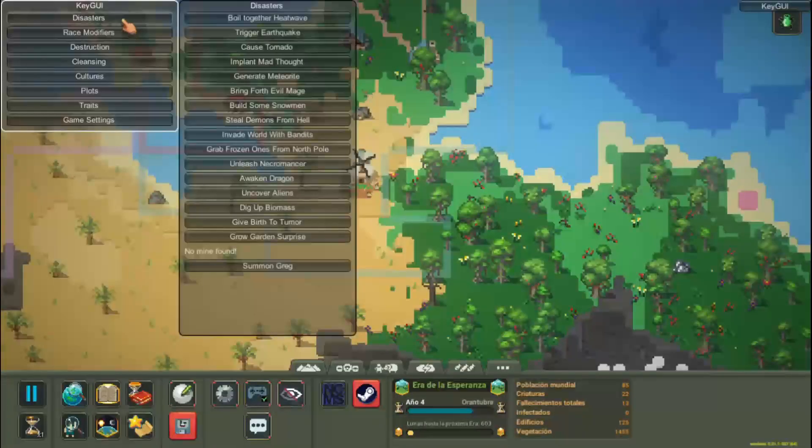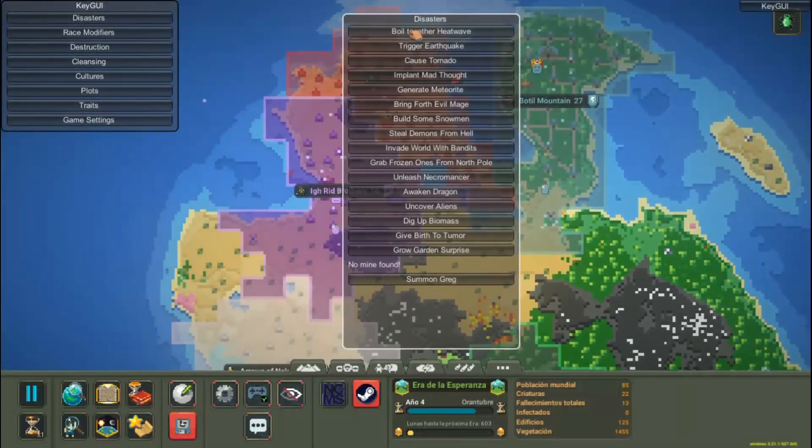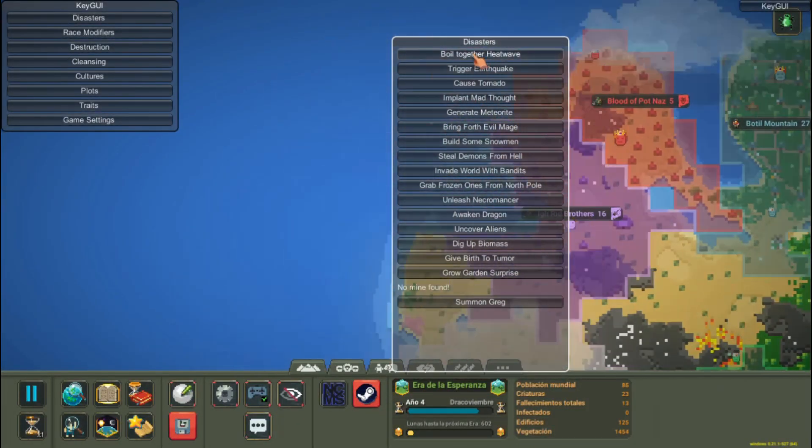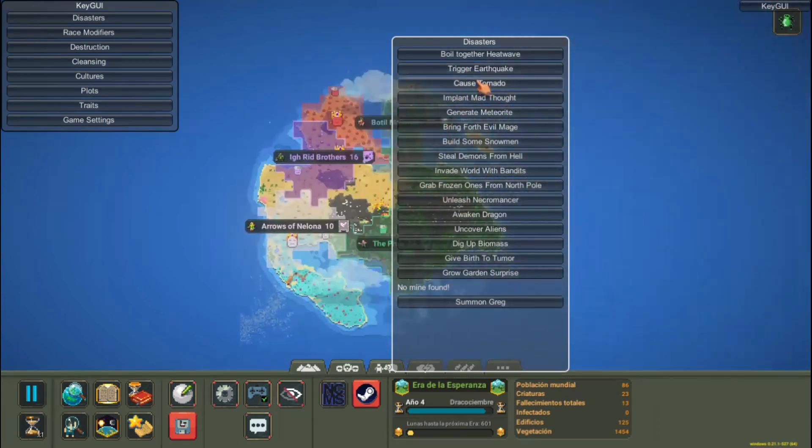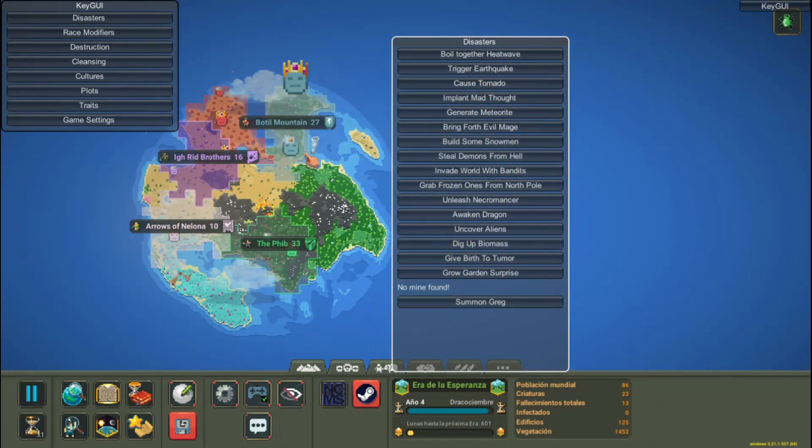Among its functionalities is the Disasters tab, with which we can have a lot of fun using each of the disasters that WorldBox has programmed at our will, such as alien invasion, demon invasion, tornadoes, earthquakes, dragons, Greg, and others.